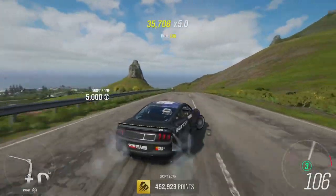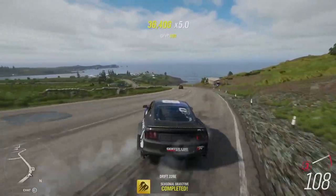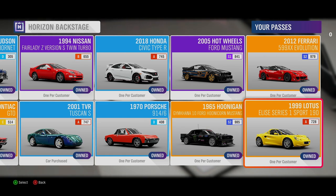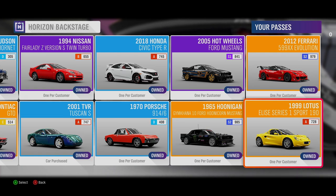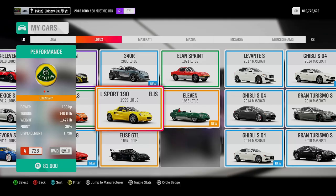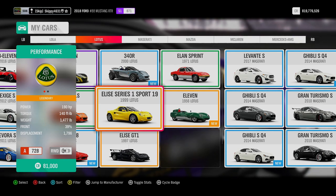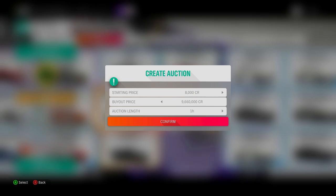Now, with all that being said, let's go ahead and jump into all the cars available in Horizon Backstage and check out their values in the Auction House. We're going to take a look at each car in the order they were added to Horizon Backstage. We'll kick things off with the 1999 Lotus Elise Series 1 Sport 190. The 1999 Lotus runs 190 horsepower, sits in the middle of Class A at 728, and is worth a whopping 9,666,000 credits at the Auction House.